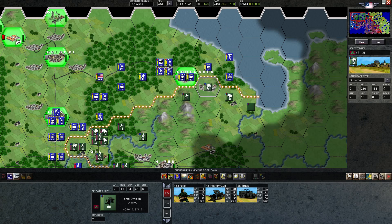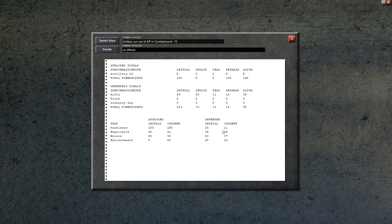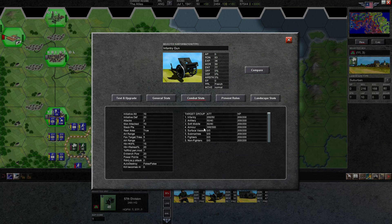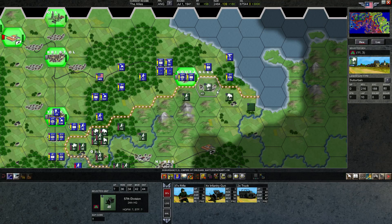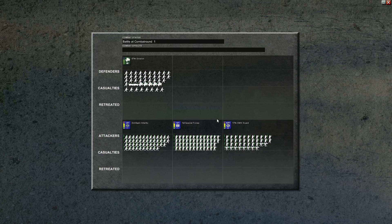I think we'll double bombard this hex — there's no reason not to. It's in range and we don't really care about these riflemen. We would like to take this suburban hex first, though — that'll help our front line. We have the 50% penalty against city units, but that's still pretty good. The riflemen are down to three, so let's just do it — infantry guns are pretty good against armor on attack or defense, but they're not very good against infantry on the defense. We'll take advantage of that and do an attack with our city units.